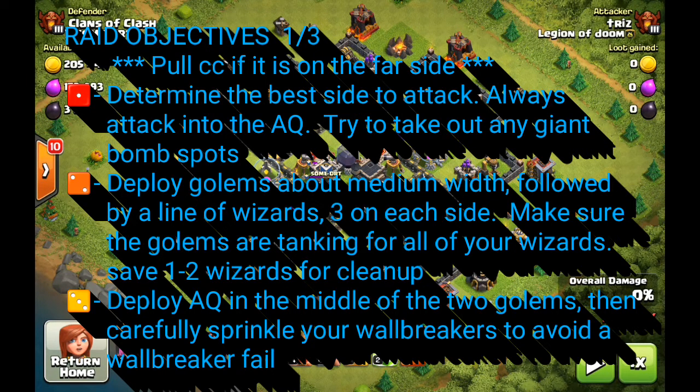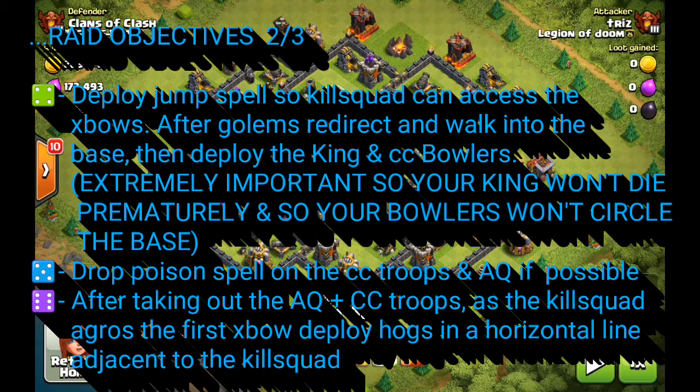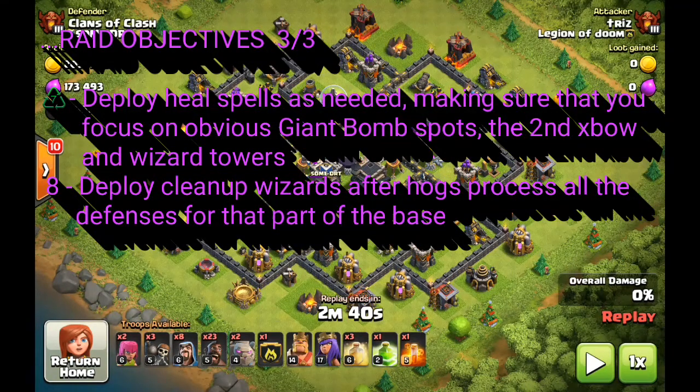The seventh objective is to heal as needed. Generally speaking, scout the base ahead of time and look for where the obvious giant bomb spots would typically be. You want to watch the expo, the wizard towers, and obviously the giant bomb spots when deciding where to use your heals. The final raid objective is to deploy your cleanup wizards after the hogs process that part of the base. Once the hogs sweep through and take out all the defenses on that side, nothing can target the wizards, so get the cleanup started as soon as possible — this is crucial, especially when dealing with a clan castle pull, as you can run out of time.